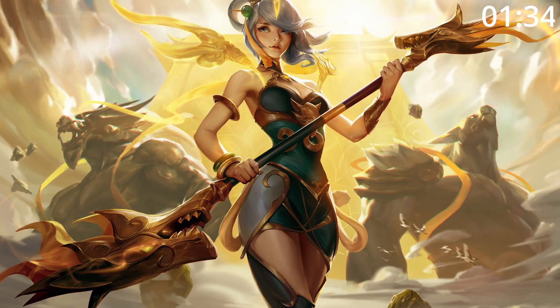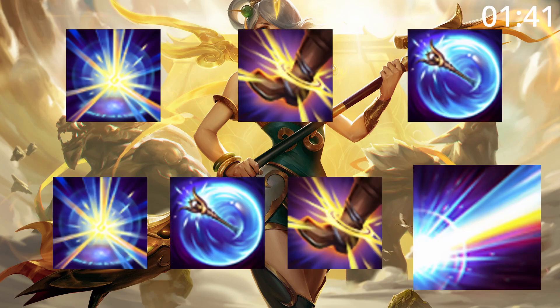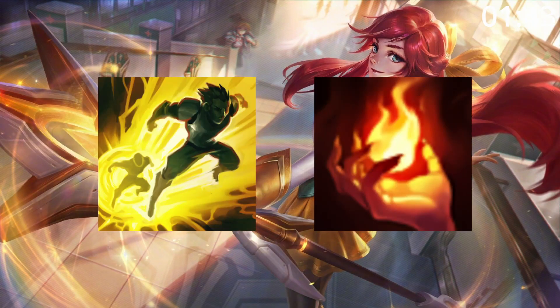For skill order, if you're invading you may want to go Q, otherwise start E, then Q, then W, before maxing E, then W, then Q, taking ult whenever you can. For summoner spells, go Flash and Ignite.